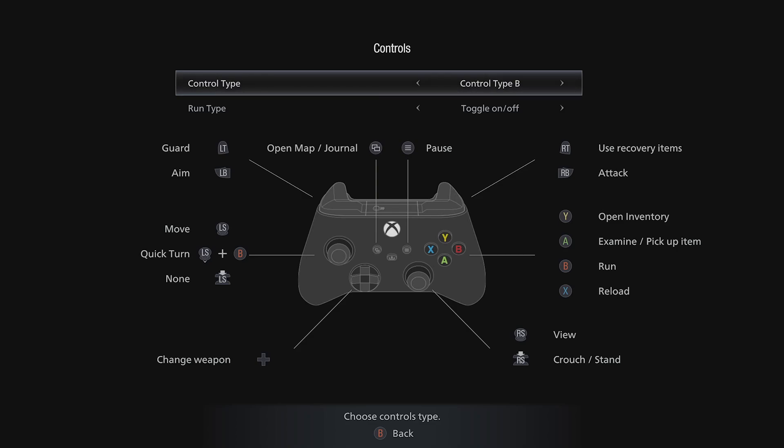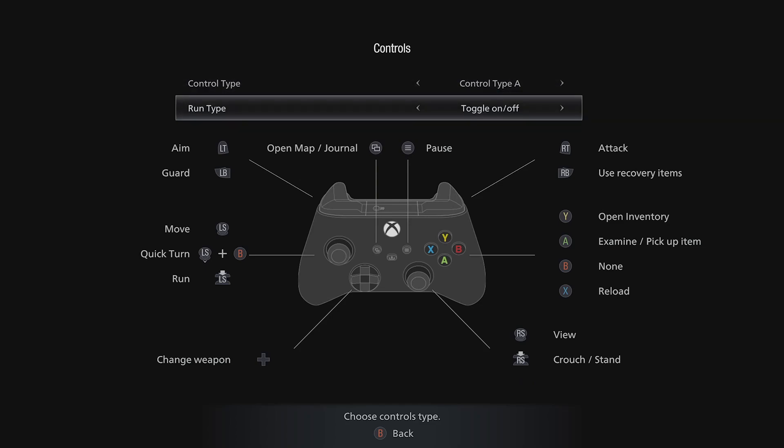The controls themselves can be remapped in one of four preset schemes. You're able to set toggle or hold for run, which is incredibly helpful for players that struggle to hold down a button for long periods of time, but there's no custom remapping available. Unfortunately all of the presets involve the player having to click the analog sticks for crouching and running, which is very difficult for some players. There wasn't any remapping available in 7 at all, so this is certainly an improvement, but there's still a little way to go to ensure that remapping is robust enough for players to actually use.